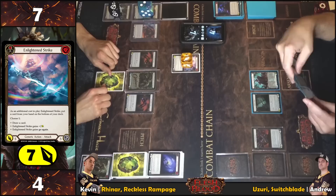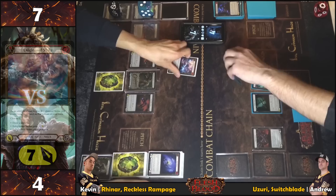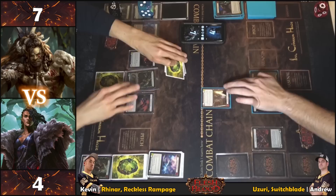Blocking for it — getting a Quicken token. No arsenal but getting Quicken. No — all right, that's the turn.